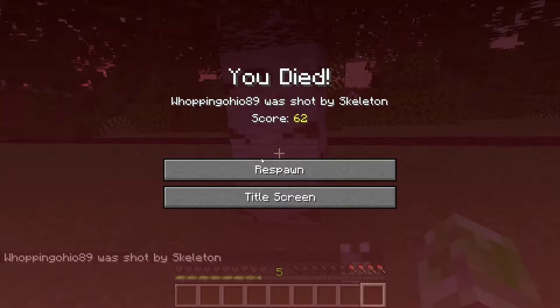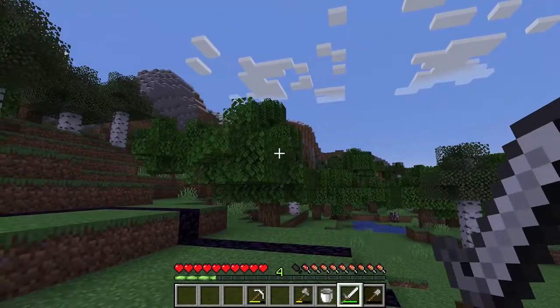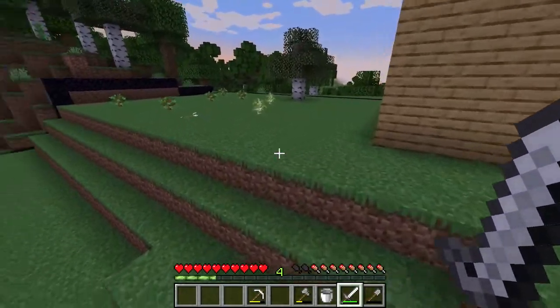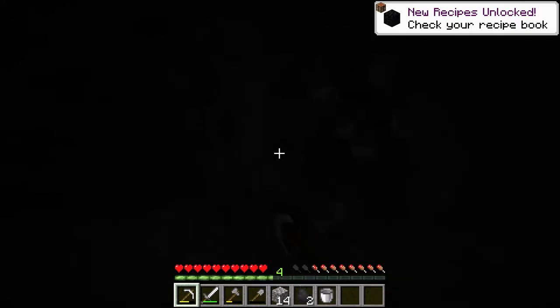All right, so if we find a wolf we'll try to tame it. How about an enderman? Dude, if he gets mad that's going to be great. I need your pearl. And is that coal I see? Hell yeah! All right, guys, we found coal and that's the best part.